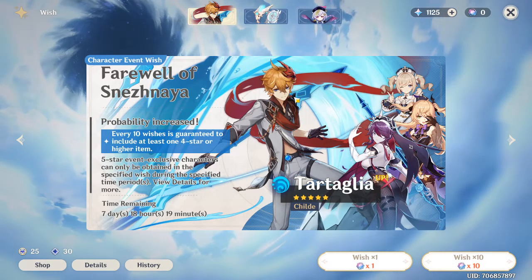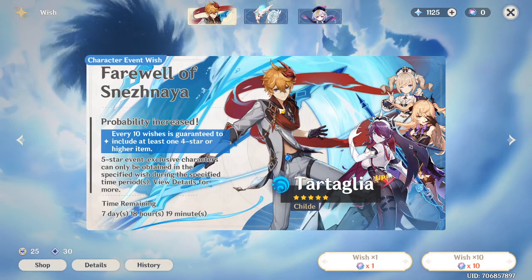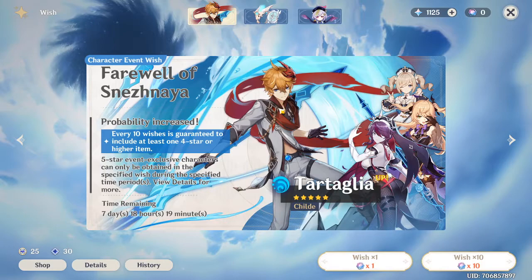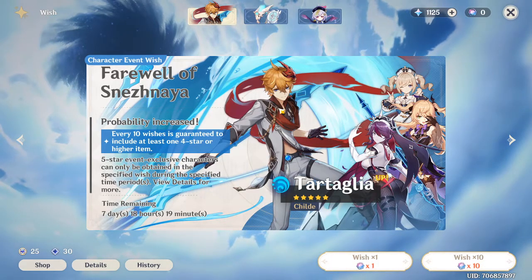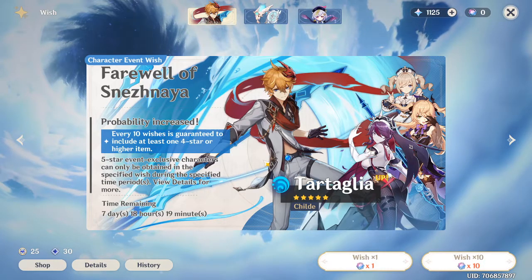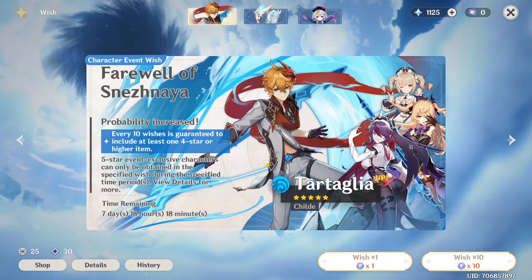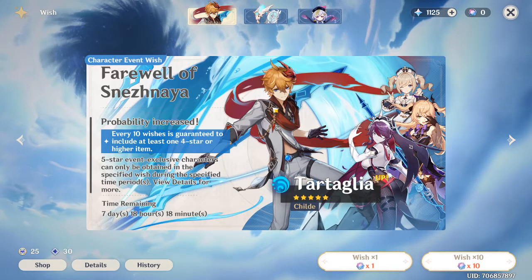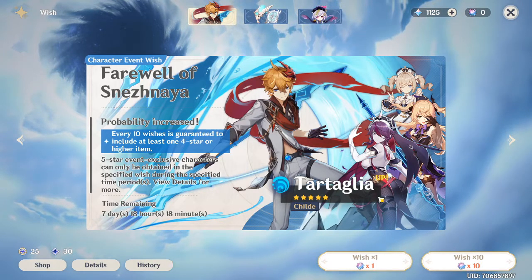On my battle pass/Welkin Moon account I have enough — I'm good. I should be able to summon on Eula. But on this free-to-play account I want to summon on Zhongli. He's just going to be the best thing for this account in my opinion. And not only that, Yanfei is also on his banner.